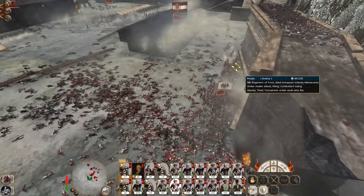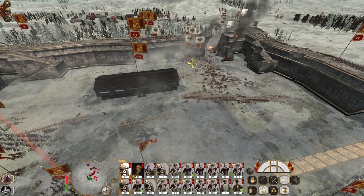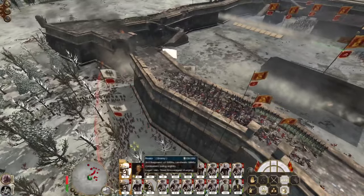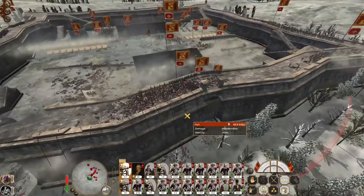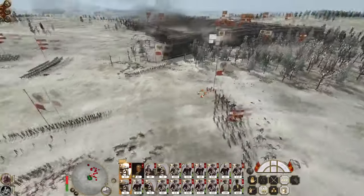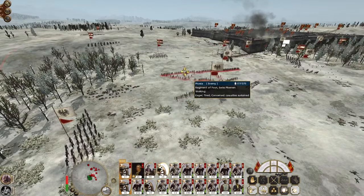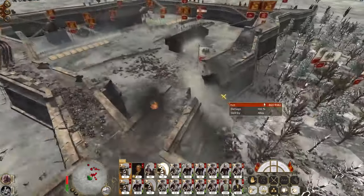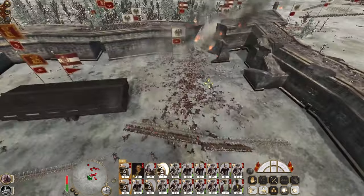The horse grenadier guards are trying to push into the armory. Attack ground here to try to hit these chaps. The Swiss guards look like they're attempting to push. More cavalry. Let's try to hit the Swiss pikemen with some carcass shot at range — that was a big miss. Got some hits on the Polish cavalry coming in.